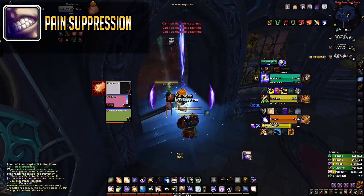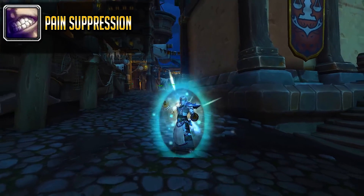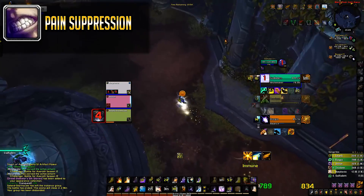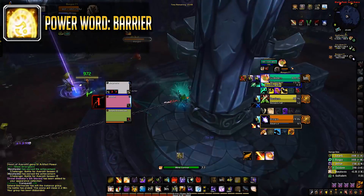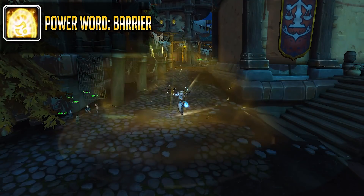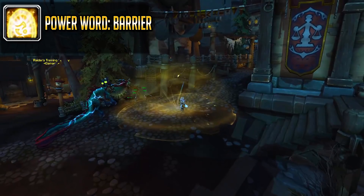Pain Suppression reduces incoming damage by 40% and can be used while stunned. You can spot this pretty easily as it looks like a much more glowing and powerful white shield on the target. It's on a 3 minute cooldown and you need this down before bursting. Second is Power Word Barrier — also on a 3 minute cooldown, it creates a big dome of light where inside all targets receive 25% damage reduction, or 70% if they use the PvP talent Dome of Light. This lasts for 10 seconds.